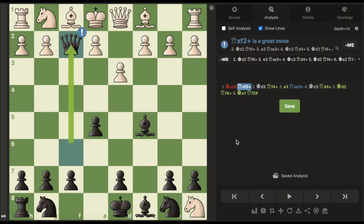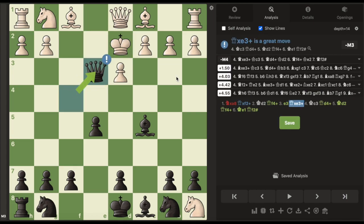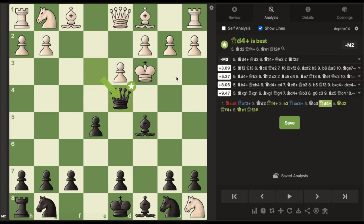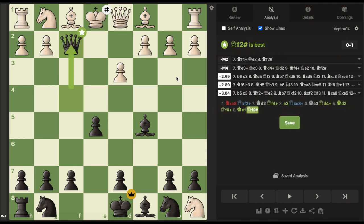Again, in another position we have the same queen takes f2 idea, except the king can escape here. But it doesn't really matter, since black can just force a win by giving repetitive checks to the white king. It's kind of easy to find once you get the hang of it, and for some reason this puzzle is rated close to 2700.